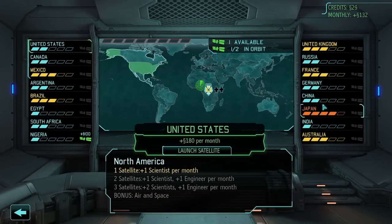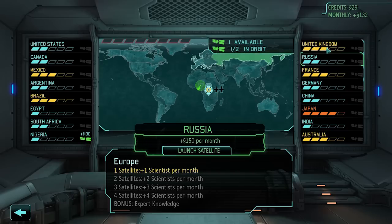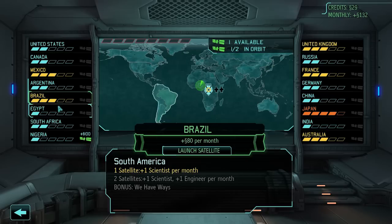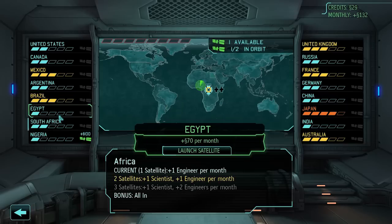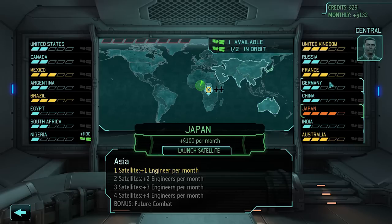Oh okay, I get to choose. Wow, Russia is 150 per month, the United States is 180. I wonder if I need to pick the ones that are really high — wait, negative. That equipment should be passed on directly to the research team.